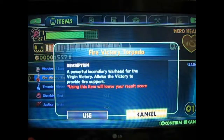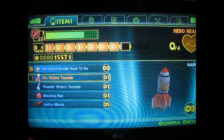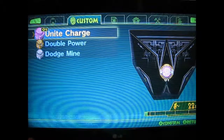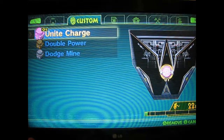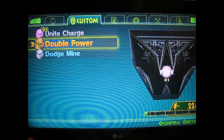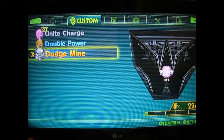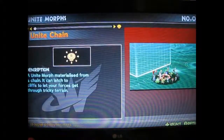So here we are in the menu, I'm checking out some stuff. I've got some noodles, used them up to get some life, and there's some power-ups here but I'm not gonna use them. There's a charge — I have no idea what this does. It says double power below and dodge mine, I'm not sure what they do.